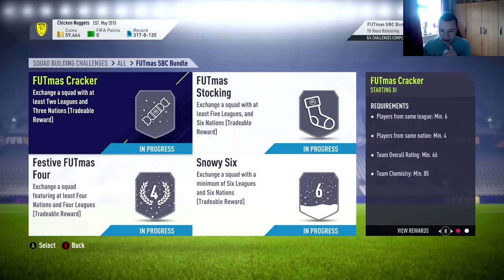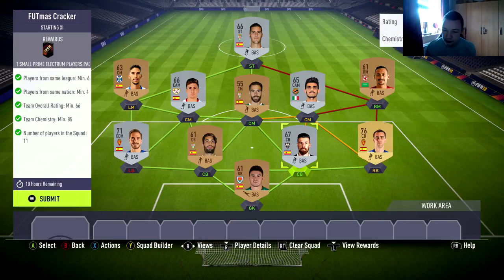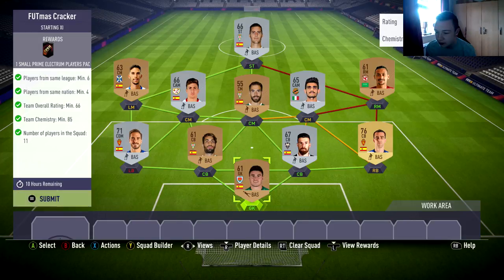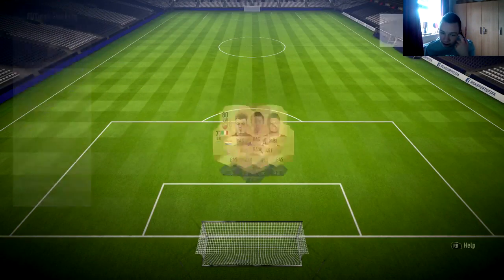There are 4 SBCs on Christmas Day and we have also got our pre-order packs to open in this episode. So we have 7 packs in total to open. These are the very cheap squads — most of these players are in my club so I don't think you will be able to use these because of loyalty.